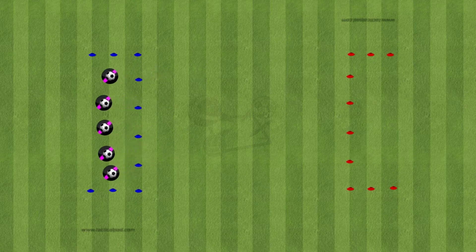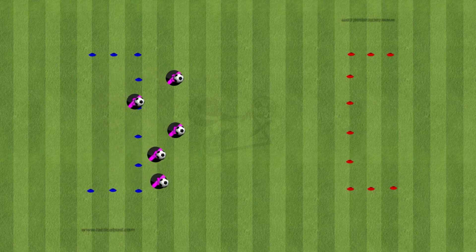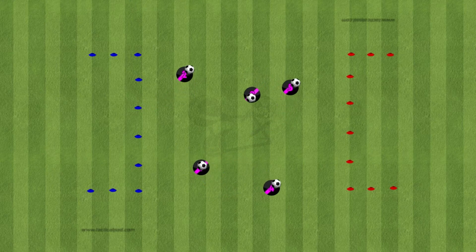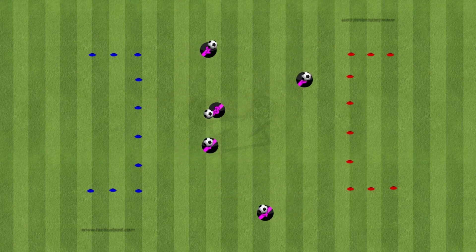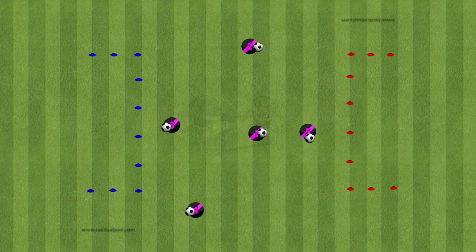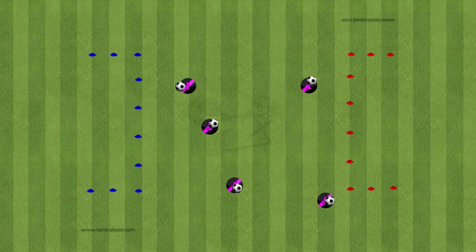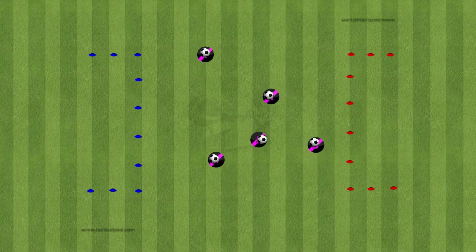After you've done this a few times and everyone understands the game, the kids then put their footballs on the floor and they're now dribbling — moving in and out of each other, moving around the spaces. When the coach shouts a car garage, whichever colour they shout, the kids have a different challenge they have to do when they get in there.